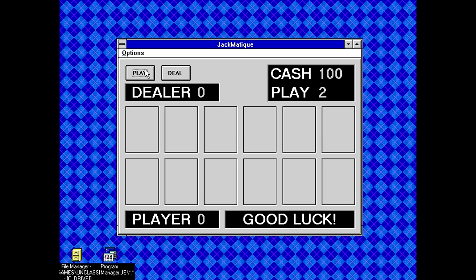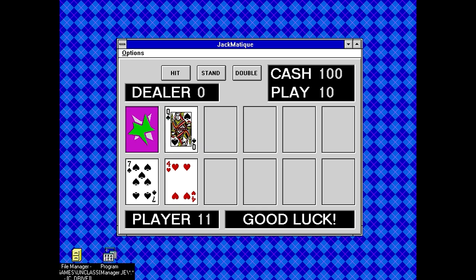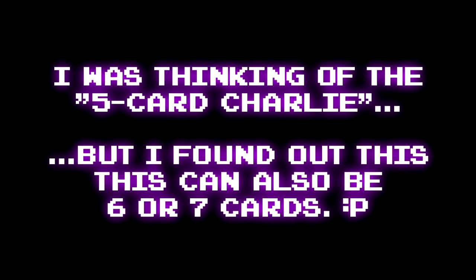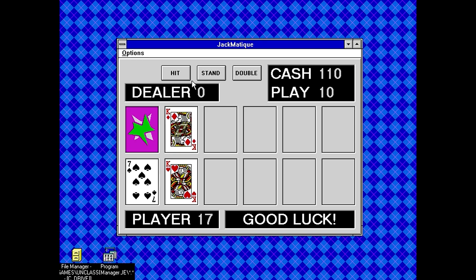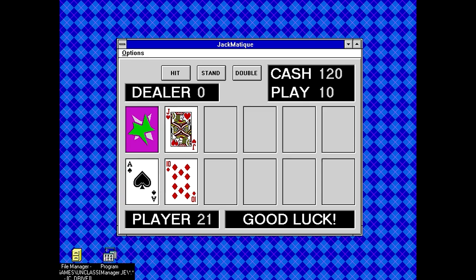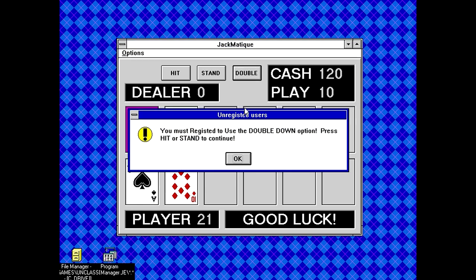We know we're playing a blackjack game now. Increasing how much money we're spending on a deal, then deal. Dealer's showing a queen, we've got 11 — that's a definite hit. Now we've got 21, that's a definite stand. So we win. Why is it showing 6 cards? Dealer's showing a 10, I gotta stand on that — we still won. Now there's double buttons here, but clicking it gives: 'You must be registered to use the double down option. Please hit or stand to continue.'